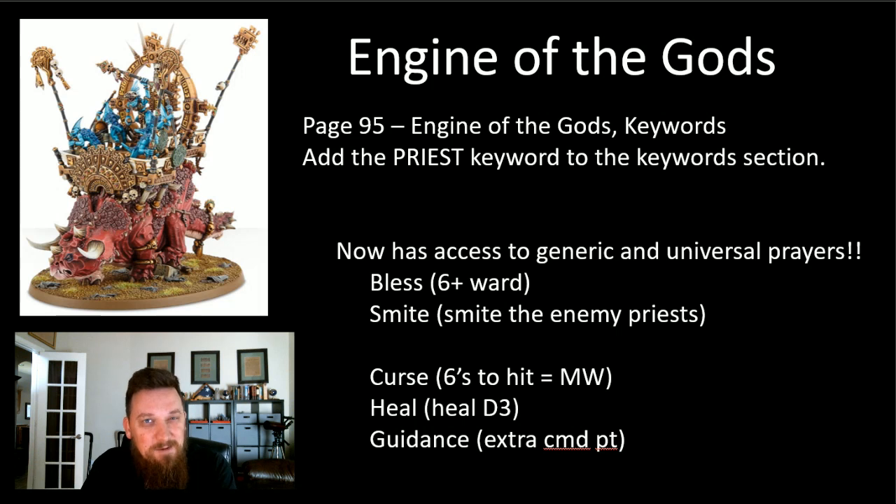A lot of times Smite will take out our small priests, but now you have a good vessel to smite other priests and you're not worried about yours getting smited off the table. Curse - sixes to hit equal mortal wounds - I've been reluctant to take on my Skink Priest because it's so small, it's hard to get into combat. The Curse prayer is 9 inches, so it's very difficult to make that work. But the Engine of the Gods is near or in combat quite a bit, so this is going to be an excellent choice.